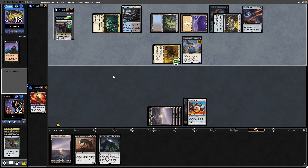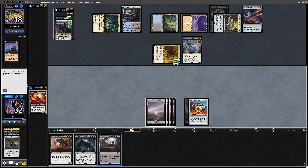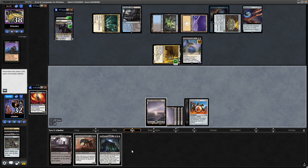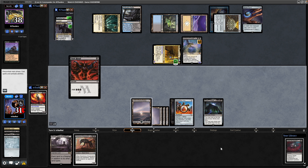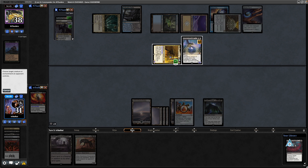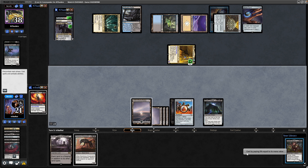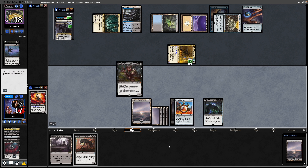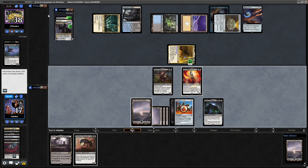They've still got double blue available to them. Into a land again. I'm going to hold off on the Urborg because they've got a fetch that could make use of Urborg. Let's attempt the Bolas' Citadel. A Dark Ritual will play off the top. Feed the Swarm can get rid of the Archon. Then we see a Rankle which does have Haste, and then a land on top. So let's go for the Gix with the three mana that we had.